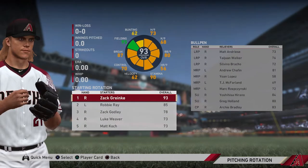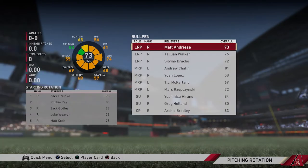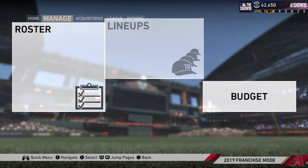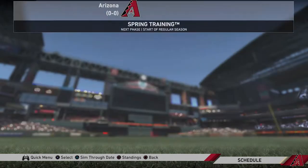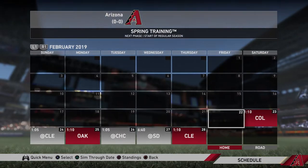We may as well take a look at the pitching rotation. We have Greinke and Robbie Ray. Then after it drops off: Zach Godley, Luke Weaver, Matt Koch. And then all these relief pitchers - we have quite a bit. Because of the 40-man roster, some of them will be sent back to triple or double A at the end of spring training. Our division rivals are the San Francisco Giants, the San Diego Padres, the LA Dodgers, and the Colorado Rockies. So let's get things underway.